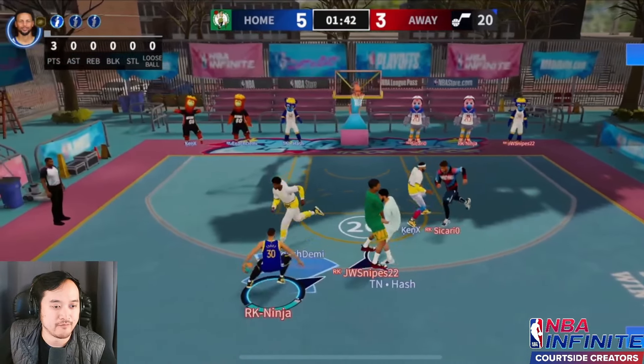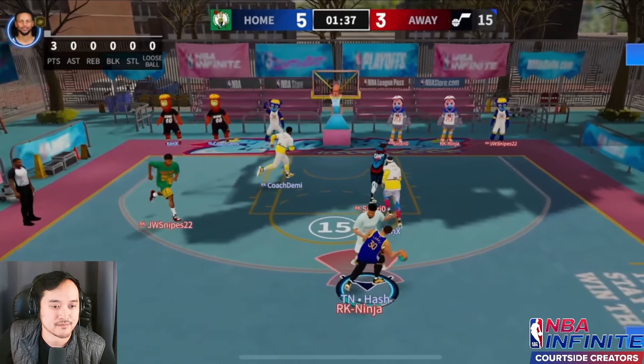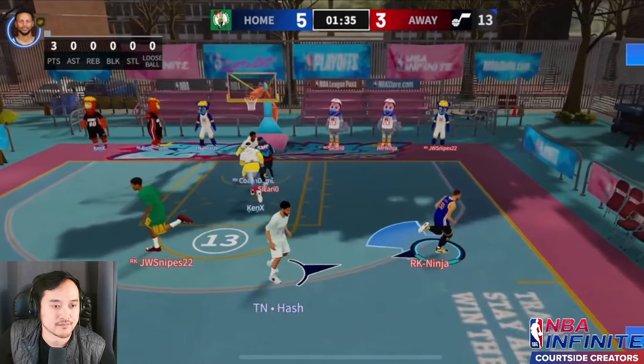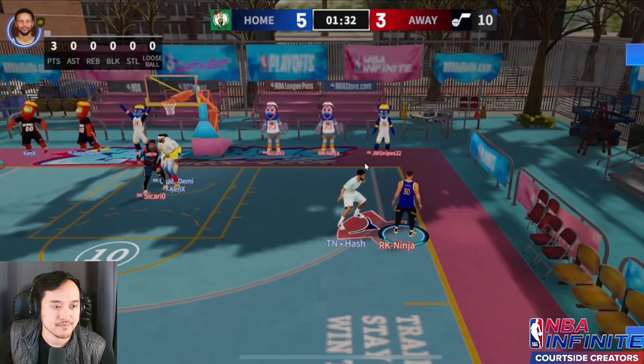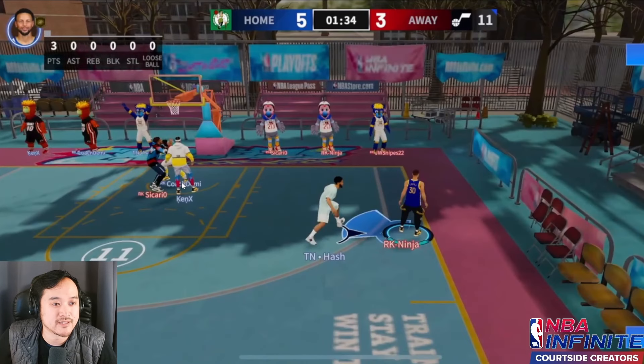Back on defense. They got the pump fake and drive by legendary Curry. They gave a double team down low — nice heads up to double team Giannis down low. He could definitely do a monster dunk on one of them, but putting two people down there and reaching for steals and going for blocks eliminates that. They do leave Wemby open for a three, but they'd rather take a chance on him missing a three than allow an almost certain monster dunk by Sicario.